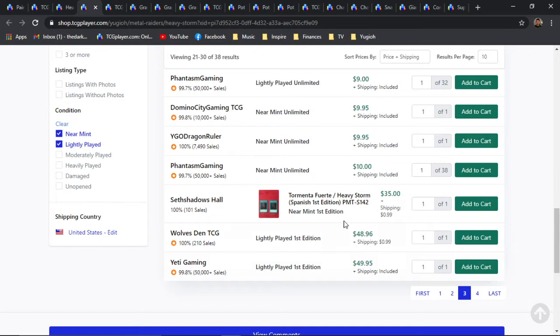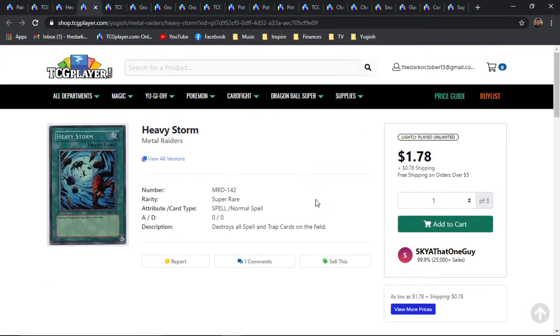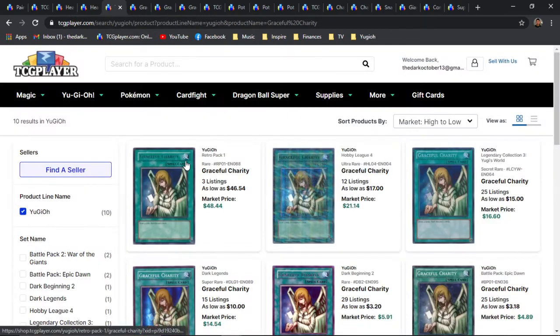The very first editions here include some foreign Spanish ones sitting around 36 bones, and then the first English ones are about 50 bones, with only another page after that. Amazing card in general — also very, very old, and definitely already well on its way into the collector's market, if not already there.